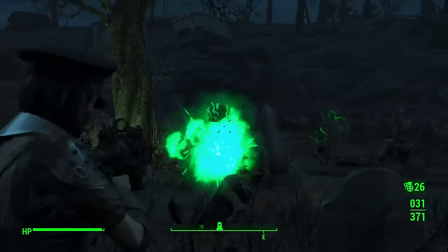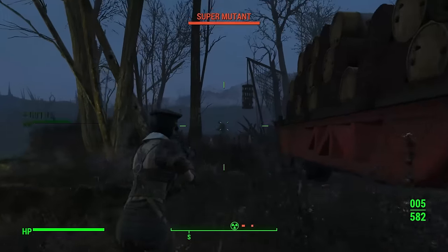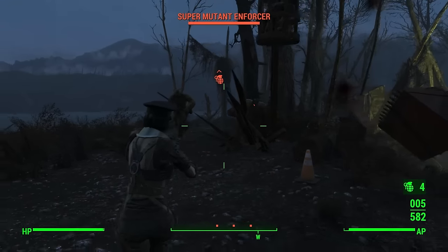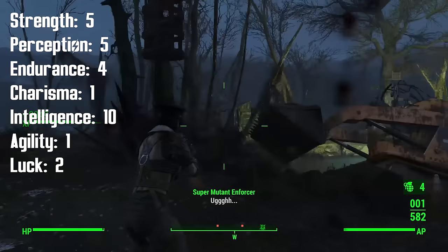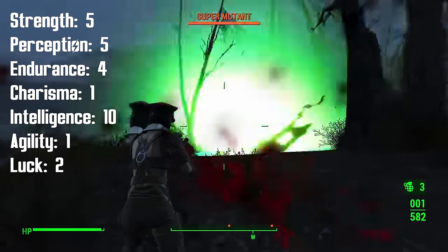After adapting into the wasteland, the Tinkerer will also focus greatly on the things that she desires for herself. She will build herself a scrapyard or two, and enjoy peace and quiet as she ponders her current world and discovers innovative ways of making new things. The Tinkerer's starting SPECIAL stats are going to be: 5 Strength, 5 Perception, 4 Endurance, 1 Charisma, 10 Intelligence, 1 Agility, and 2 Luck.